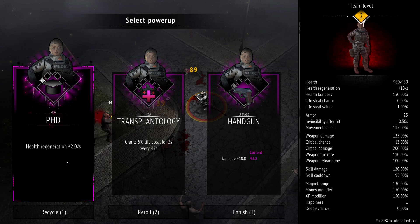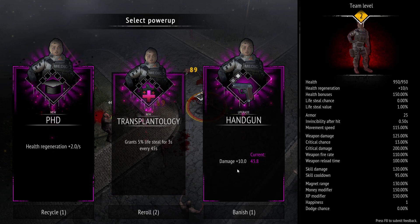Basically already at the start, because we've fully maxed out the team level upgrade, we're getting 15 per second. The moment we get PHD maxed we're getting 30 health back every single second. We're going to focus on the handgun because that's what the rank two abilities are built around.